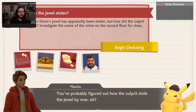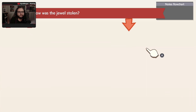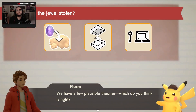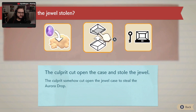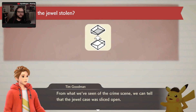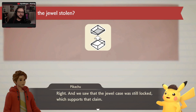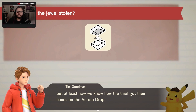You probably figured out how the culprit stole the jewel by now, eh? Start deducing using your keystone book. We have a few plausible theories — which do you think is right? How was the jewel stolen? It was cut. When we investigated the crime scene, we could tell the jewel case was sliced open. After that, the Aurora Drop was removed from the case and taken away. And we saw the jewel case was still locked, which supports the claim. We still need to investigate more to determine how the case was sliced open.